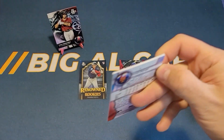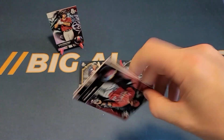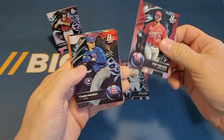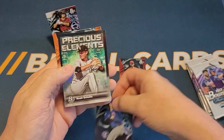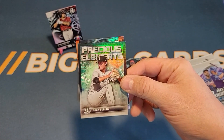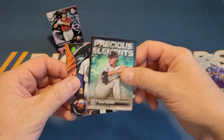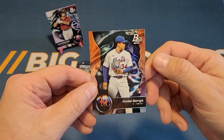On to the next pack — there should be four of those ice foils. Here's an Yvonne Herrera rookie card, Cade Horton, and here is a Precious Elements insert — one of the inserts that was indicated — and this is of Noah Schultz.